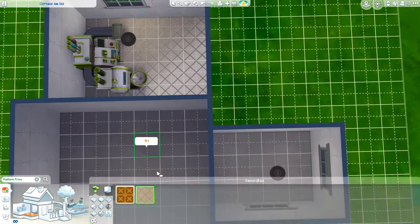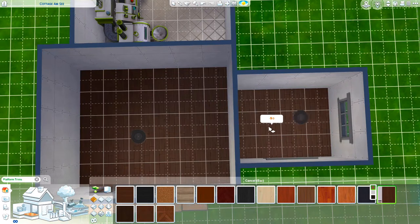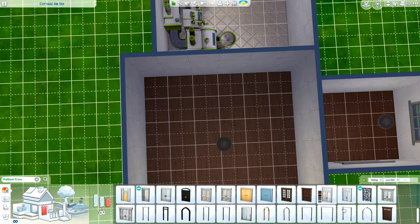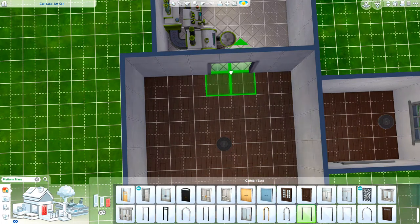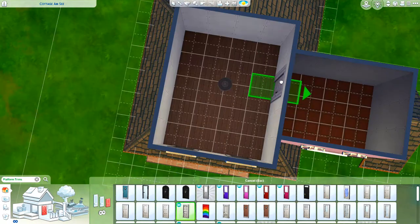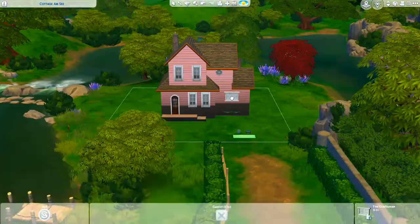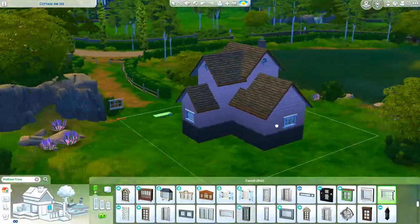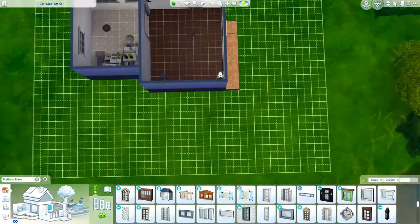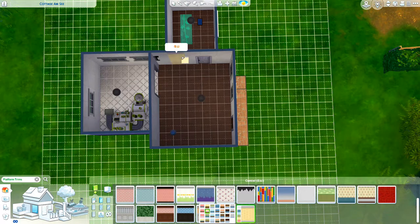While my initial intention was to make the kitchen a very small, cozy, simple setup, I didn't realize I actually had to put the cupcake machine in the house somewhere — and obviously the kitchen made the most sense. So I had to slightly enlarge the kitchen a little bit. I'm placing the cupcake machine in one corner, and the other half of the kitchen will be a simple counter, fridge, and stove setup.